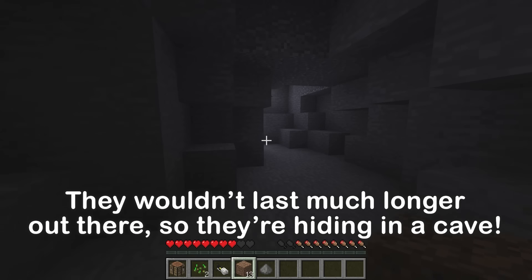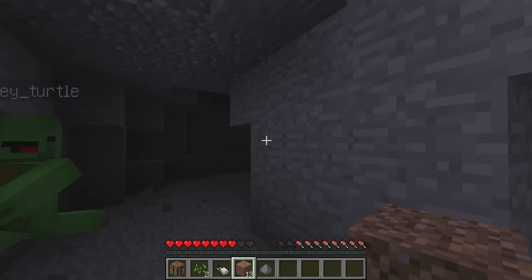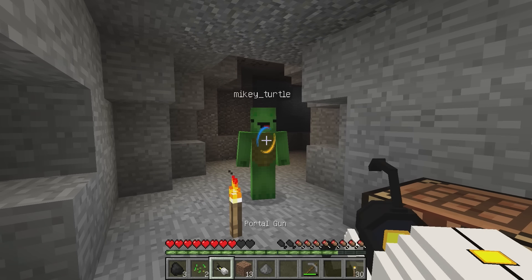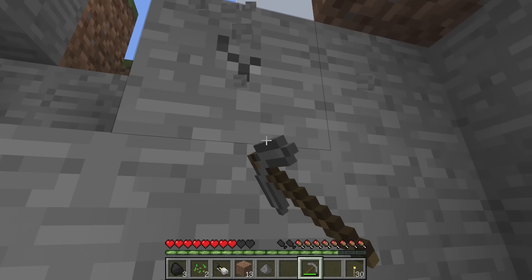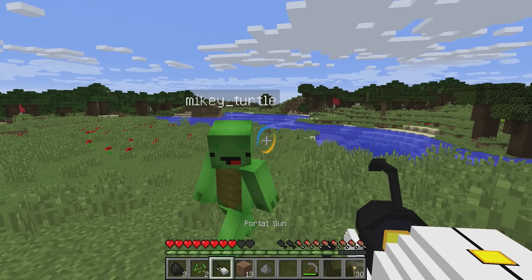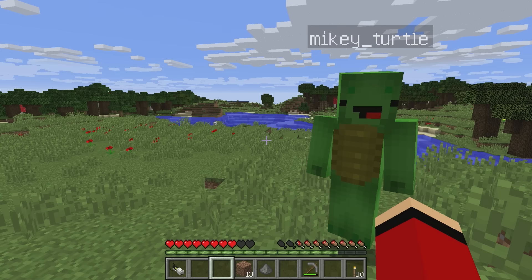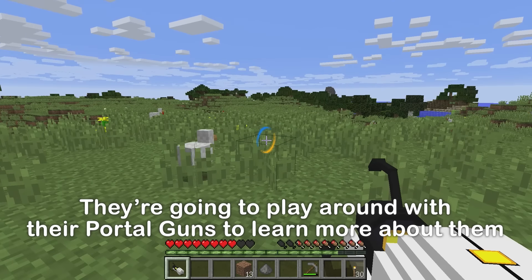Phew, I think we're okay now. Let's wait down here for the rain to stop. Good idea. It's cleared up. Phew, that's good. Ready to go topside? Definitely, let's go. Wow, it's nice and peaceful out here. Let's play around with our portal guns and test out everything we can do with them.